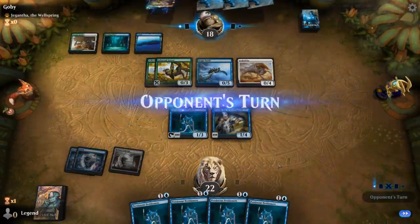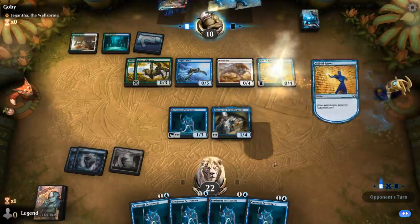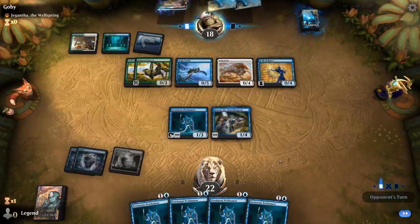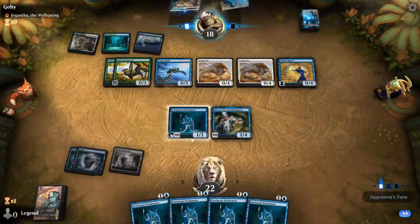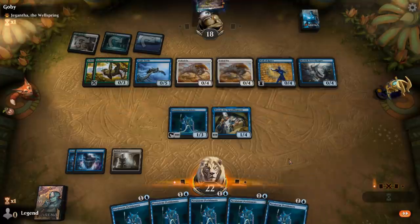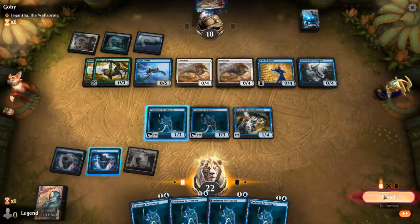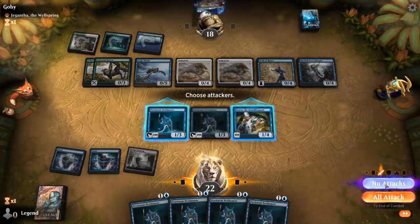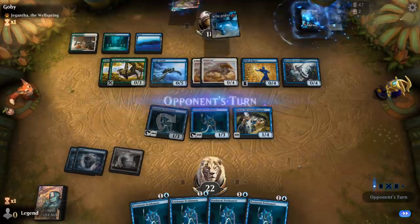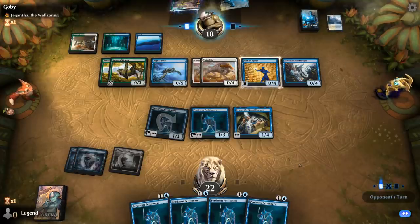Wall of Runes — so I guess they don't have their enabler yet, but they did keep a card on top. And a Secret Keeper. Well, I guess I'm milling the opponent right now so they can draw the card they kept on top. They did keep a Wayfarer on top, so that's gone. And as long as they can't find an enabler, we're doing fine. Opponent puts Gigatha in hand — that's good news.